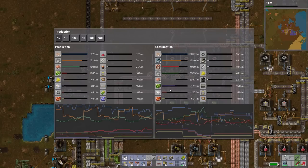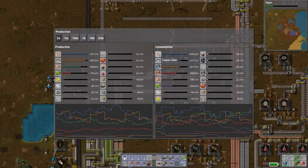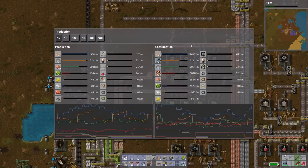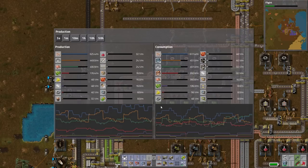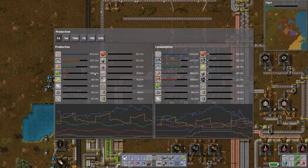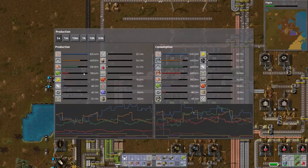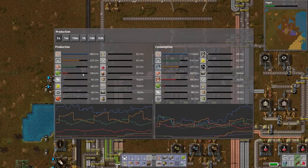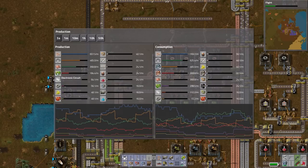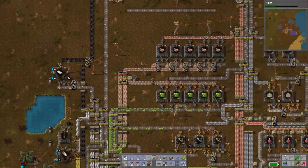When you hit P on the keyboard, this brings up your production stats throughout your factory — it tells you exactly how many copper cables you're producing per minute. It's an average, and it fluctuates depending on what's happening in the factory, whether there are power problems, so many different factors. Between 160 and 180 is probably what we're producing for electronic circuits, which is pretty poor considering we have 10 factories working on this whole project.